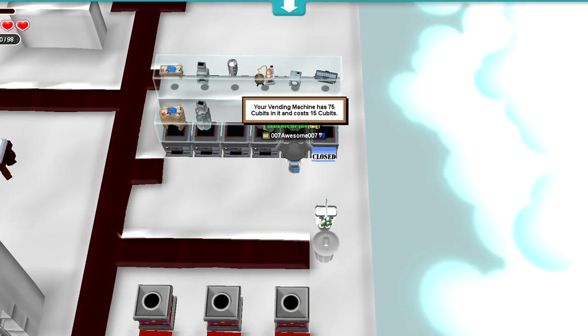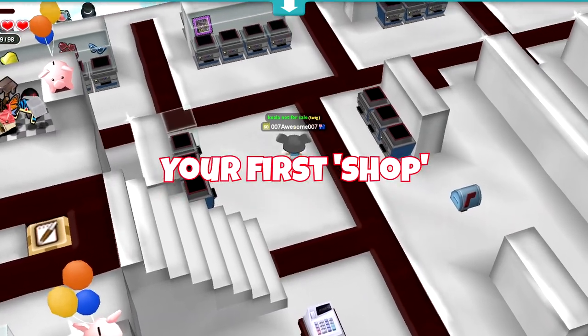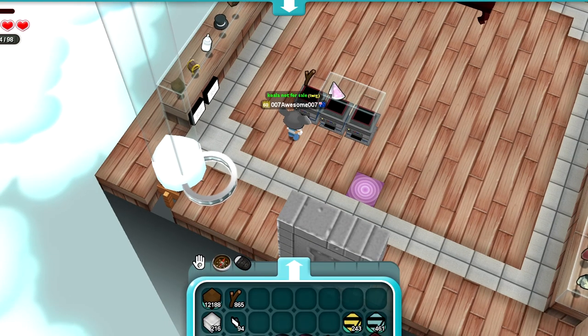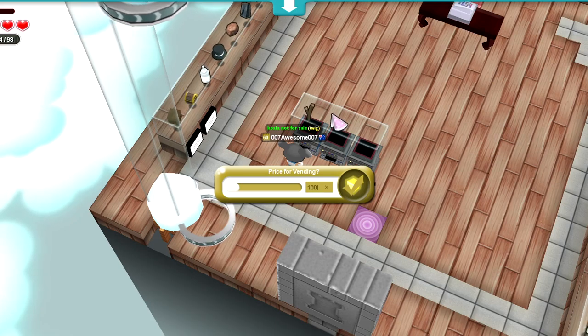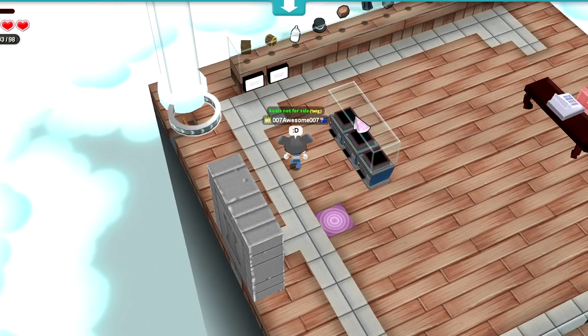It doesn't matter where your shop is — the most important thing is being able to find buyers for your items. When you start up in Cubic Castles you probably won't have enough Cubits to buy a vending machine. Vending machines let you sell an item without you being there. You set the price, put the item in the vending machine, and the buyer can come along to the realm at any time and buy the item.